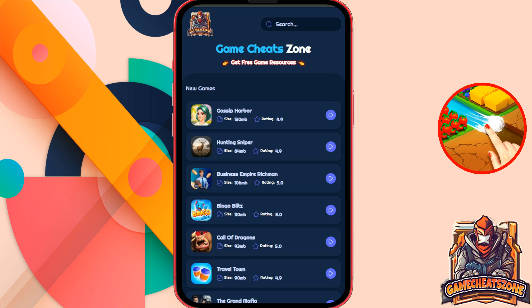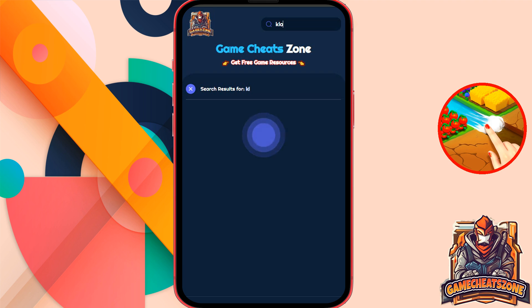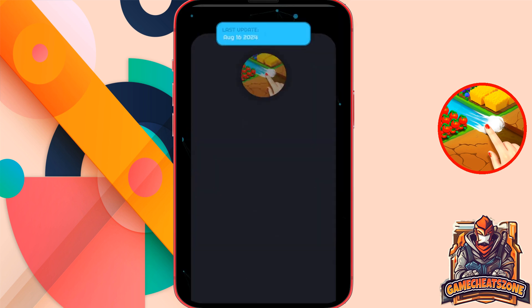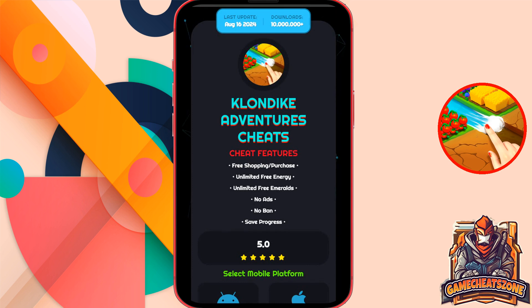Then you will be directed to this website where you can get a lot of game cheats for absolutely free. Now what you need to do is to search for the game by writing down the game name in the search bar. Once the game pops up, just click on the game. It will direct you to this page. You can see that tons of people have used this cheat, so it is 100% legit. Below you can see what your account will get after you use this cheat.